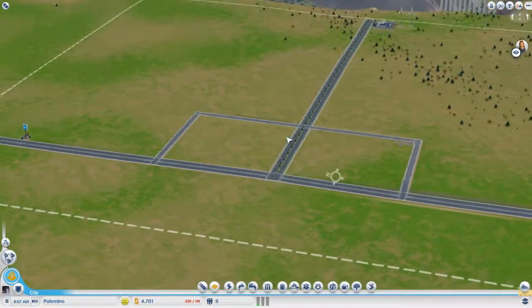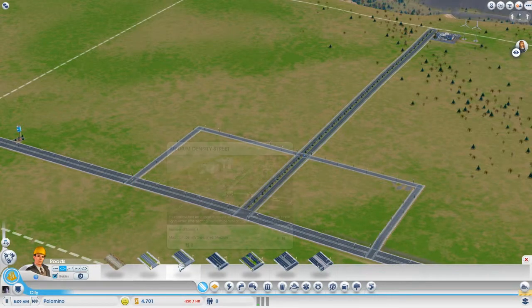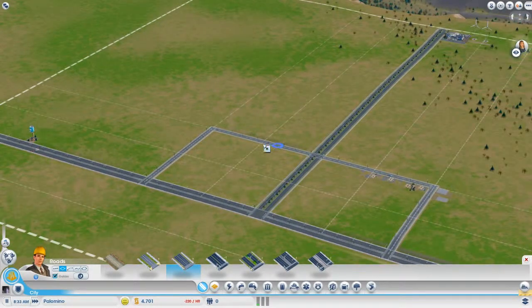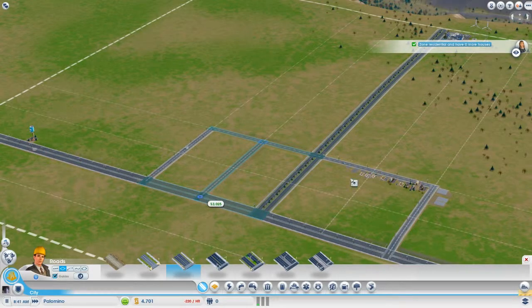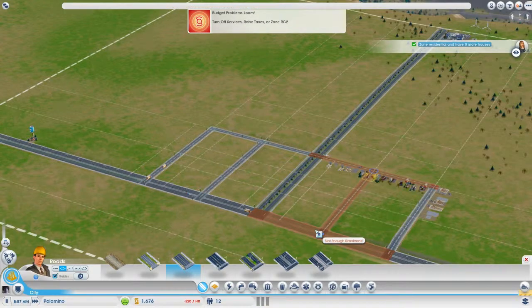The businesses that are here are going to start to get quite annoyed because there's not enough people living here. But we can sort this out. We'll speed this up and put some of these roads down here. Let's put it down the middle, just like this. We'll get paid in a minute.